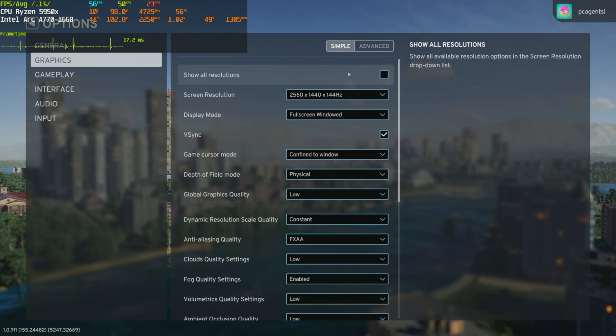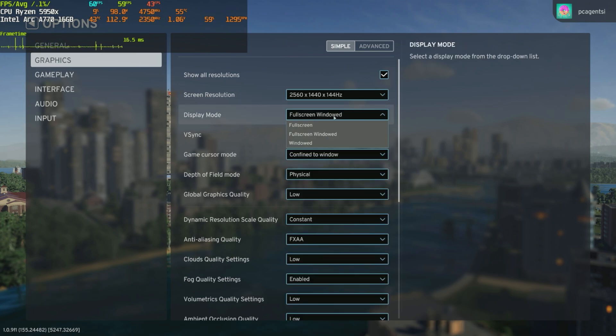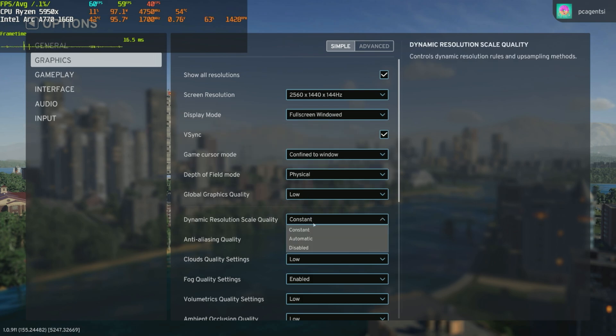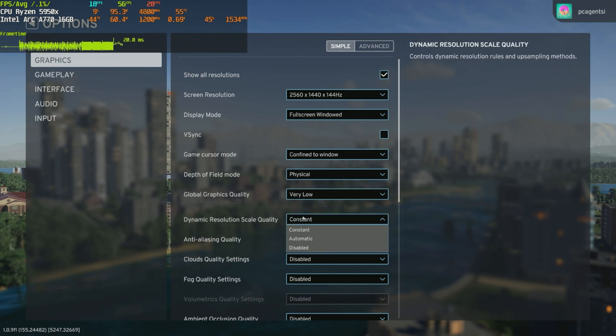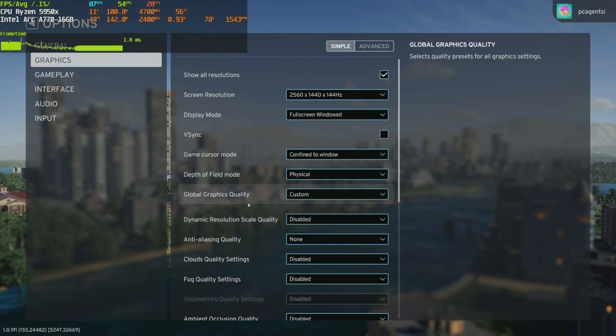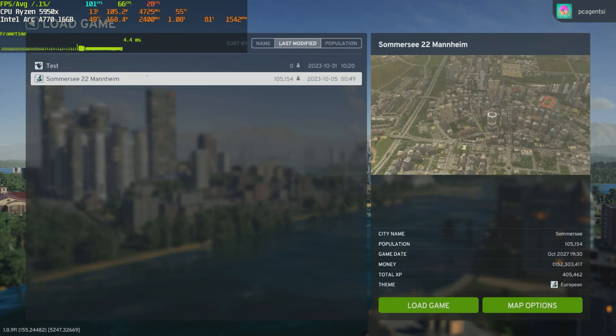We're at the graphics settings — you can see we have simple and advanced. Changing resolution doesn't do much at my end. I wanted to check 4K but it's not available on our monitor. What we'll be testing today is low, medium, and high presets, plus very low preset but without dynamic resolution scale, so it will be running all at native. I will be testing out the resolution scaler briefly, but it doesn't bring much improvement.